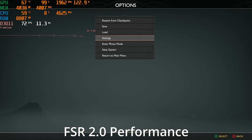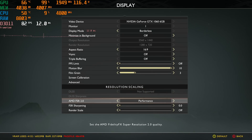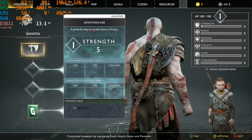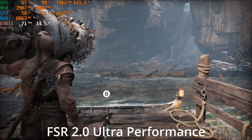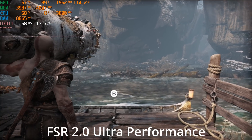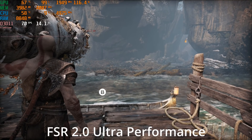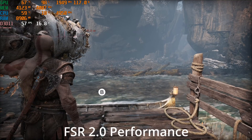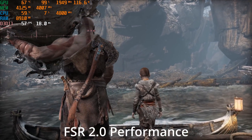I'm also curious what happens if we go down to ultra performance. I think it's going to look quite bad. We can see in the menus that he already looks quite fuzzy — look at Atreus, especially the fur textures and things, the water and everything. Yeah, it's not great. So I don't think ultra performance is going to even be worth playing around with here. But the performance setting, while not perfect, is certainly boosting performance quite significantly.